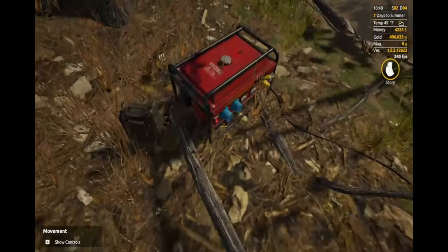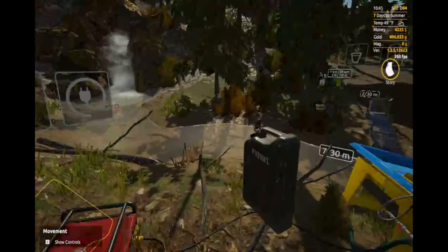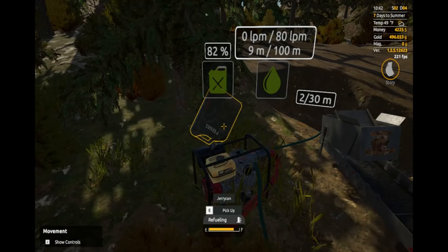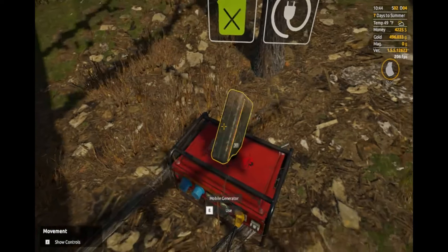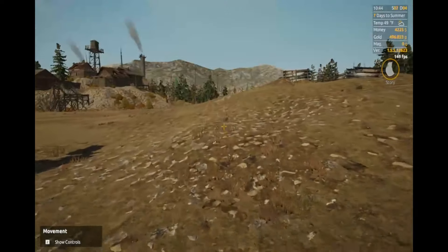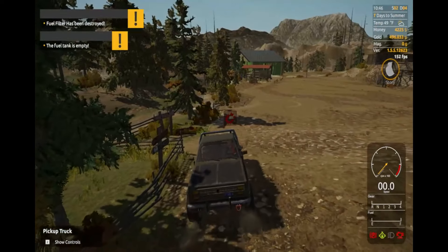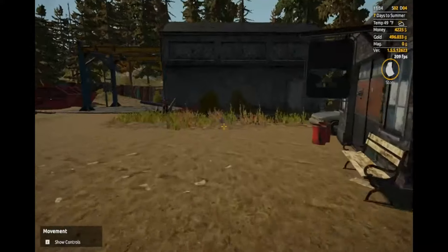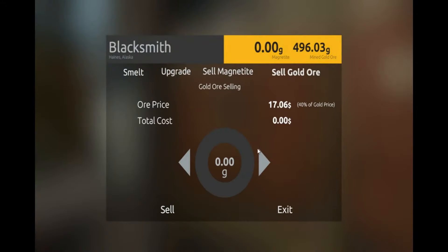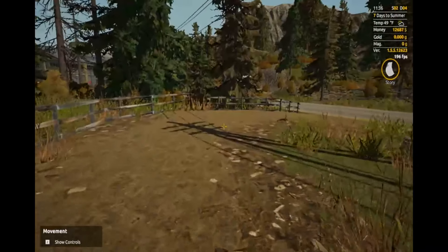Let's go ahead and kill that, and come over here and kill that. We're close enough. The fuel filter has been destroyed. Here we go — sell gold. All right, so now we got $12,687!